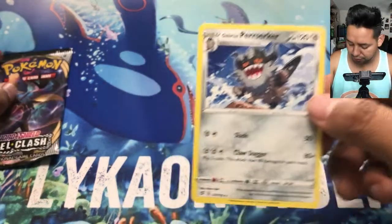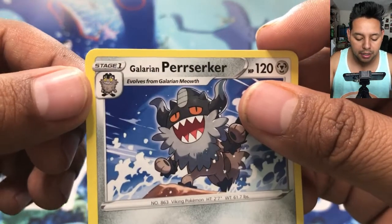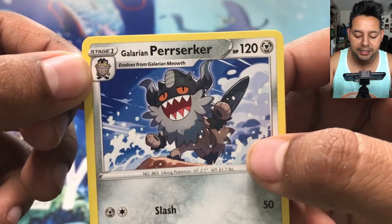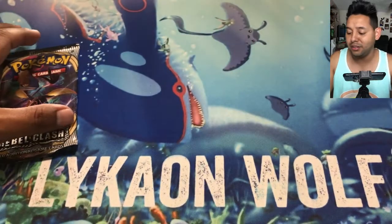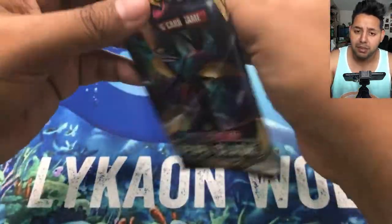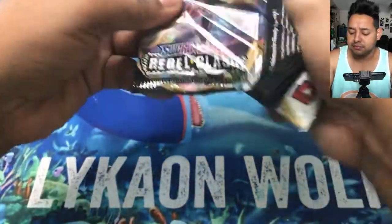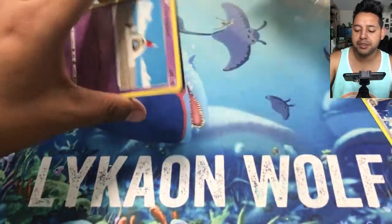I'm not a big fan of Perserker in the Galarian form — it's just me. He looks like nothing has changed. If I pull Meowth I'm gonna set this one aside. You can see from here that the only difference between the two forms is his beard — or what looks like his beard. That's just my opinion though, other people could still like them.